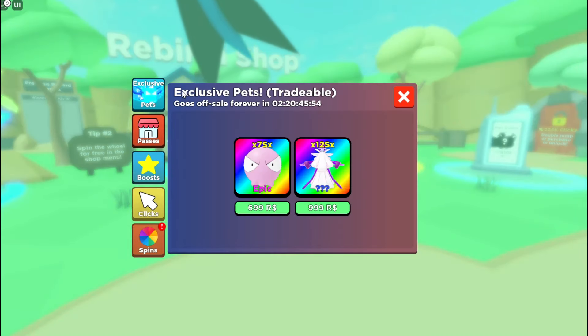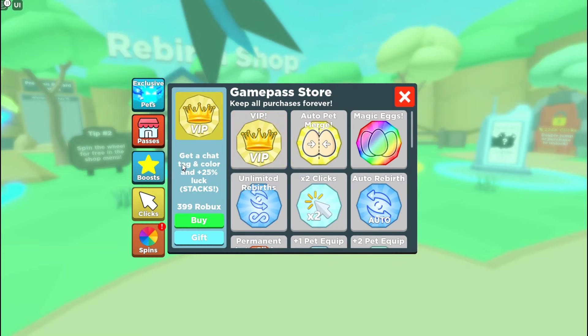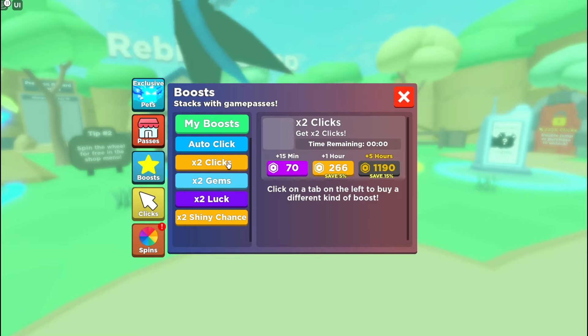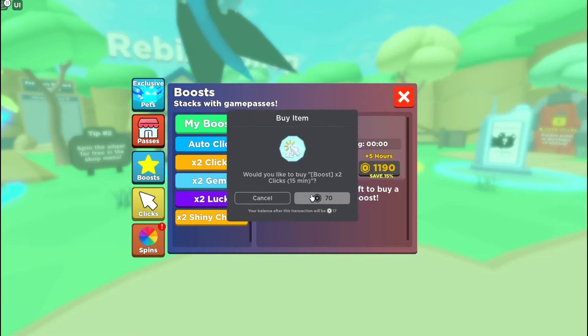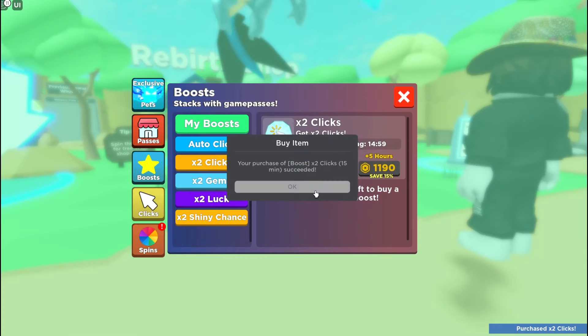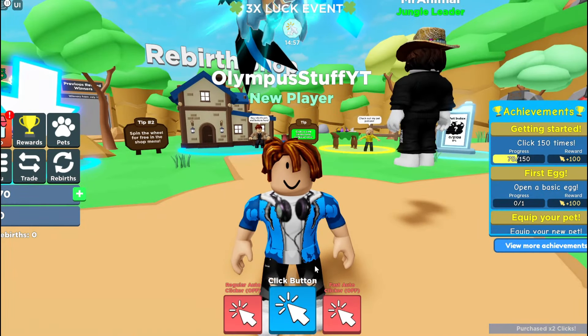I also know they have a shop here with exclusive pets which are tradable. That's a thousand Robux — okay, we're not going to get that yet. What we're going to do though is get some boost. I have to boost my clicks. I'll boost my clicks for 70 Robux. Now I'm going to have 17 Robux left, but it's all worth it to become the number one player in Clicker Sim.